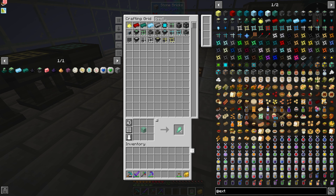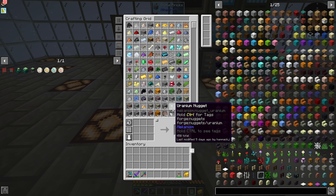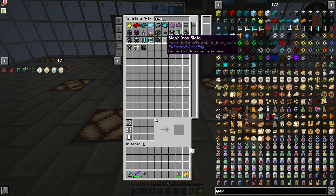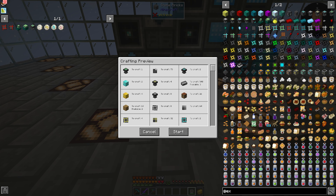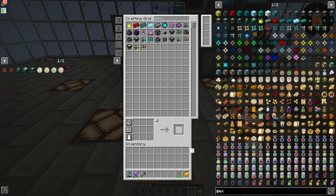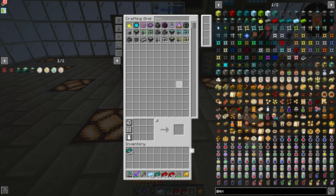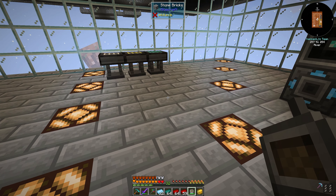First things first, we need the ultimate crafting table. I came down here to make it and realized I'd blown all my black iron ignits on something else. Now I can craft it — the ultimate crafting table tier four — which takes a few seconds for all those combines. I went ahead and made a crystalline and all the extra ingots we're going to need for the next stage.